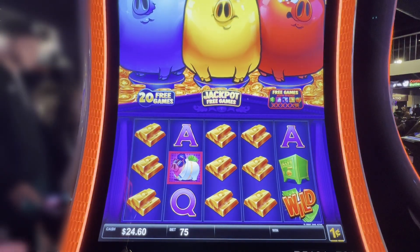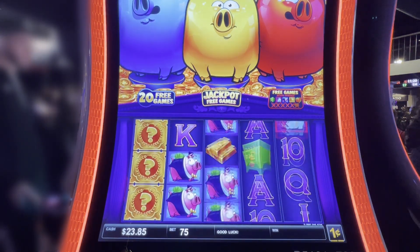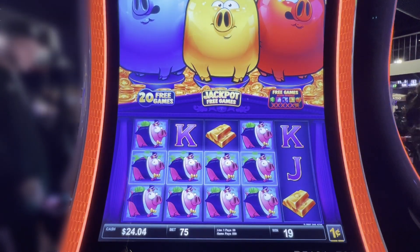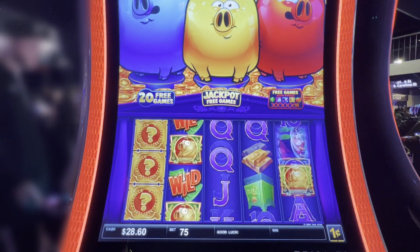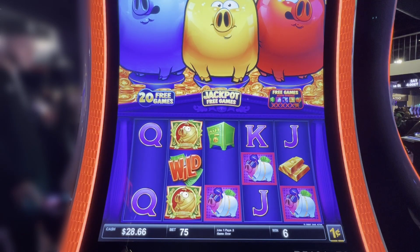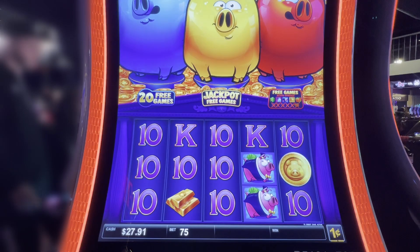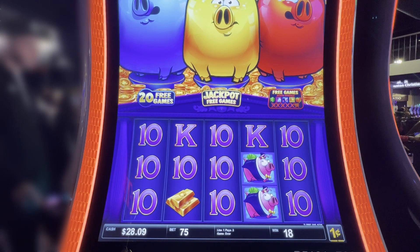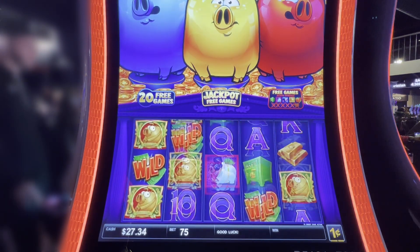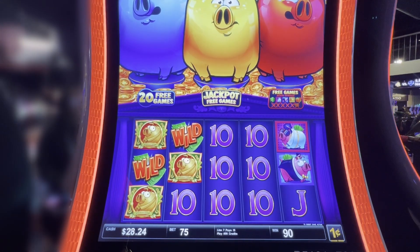We keep beating that jackpot — there we go! The mini is almost bigger than the minor — they're within pennies. Hey, that would go $550. Doors doors doors doors baby! There we go. Now the mini is larger than the minor — $895 for the mini, it's bigger than the maxi too. Oh yeah, that's sad — that tells you there's not too much money up there to win.